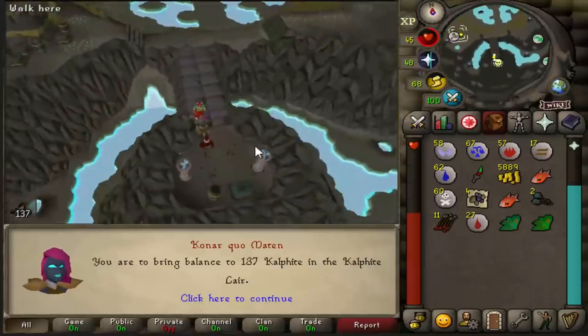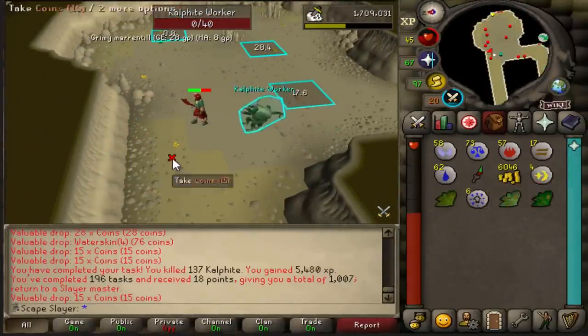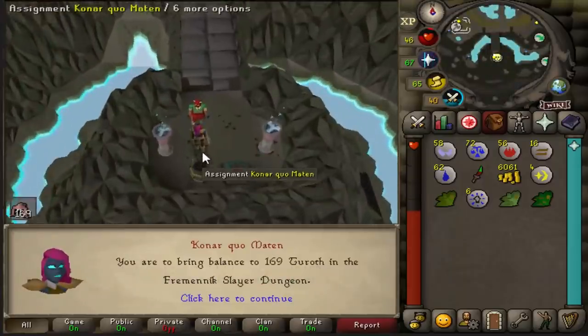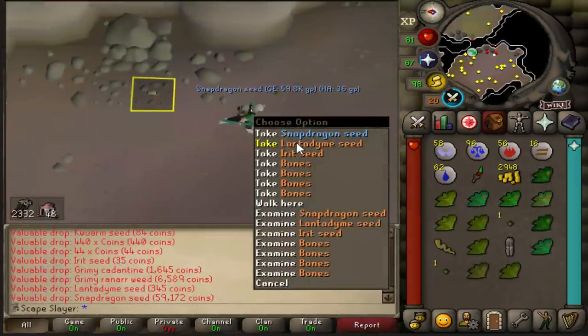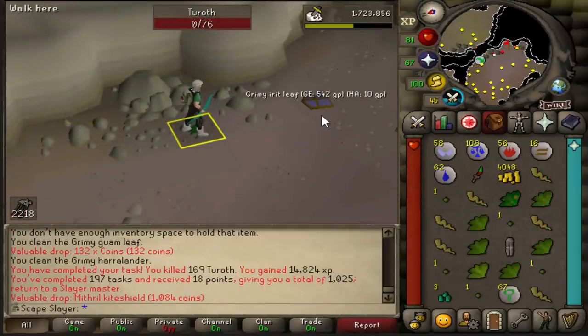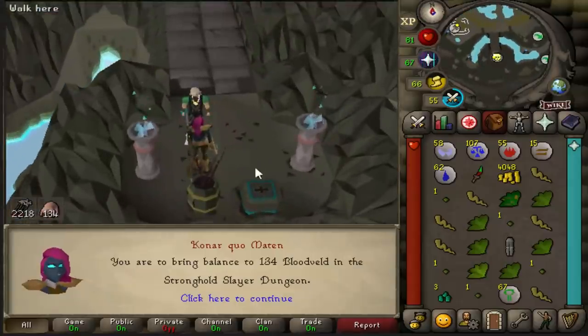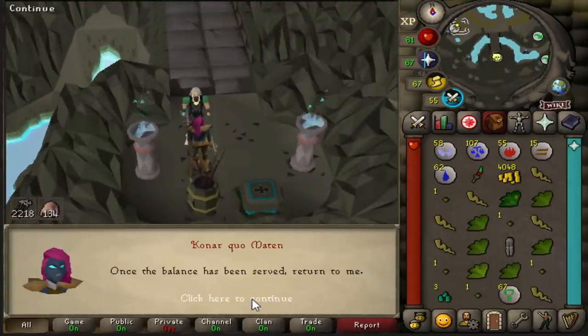And there it is — 1000 slayer points, that is a nice milestone! This is the very first time getting Turoth for a slayer task, which is pretty exciting. 197 tasks done, only 3 more till 200. I always like blood valve but I like them more in the catacombs; this will do as well.